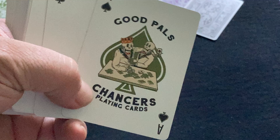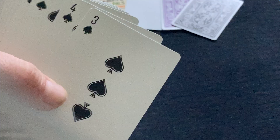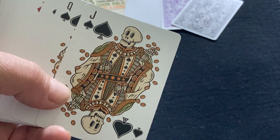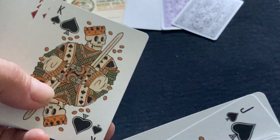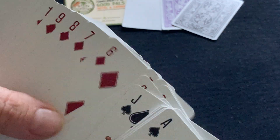With the deck. The ace just says Good Pals Chances Playing Cards, and the pips are fairly standard but they do have a little border to them. Court cards are dead — they're goofy looking skulls, but pretty standard big pips and only aces.